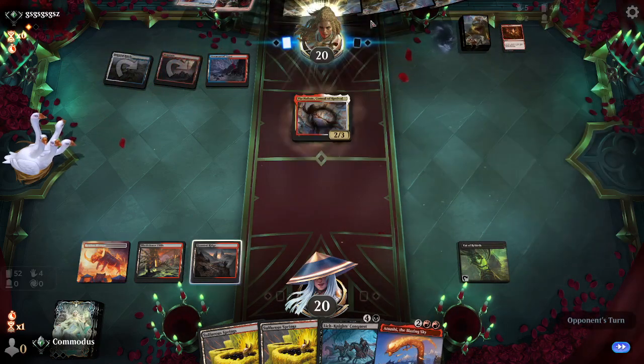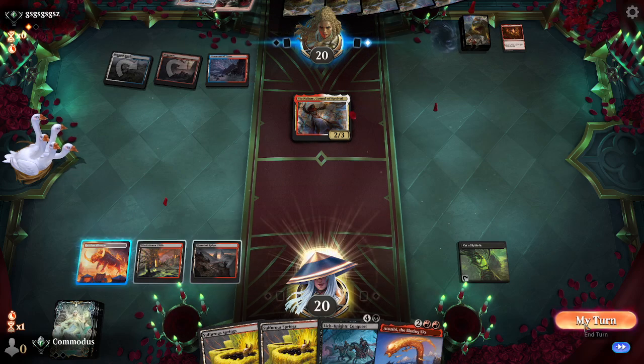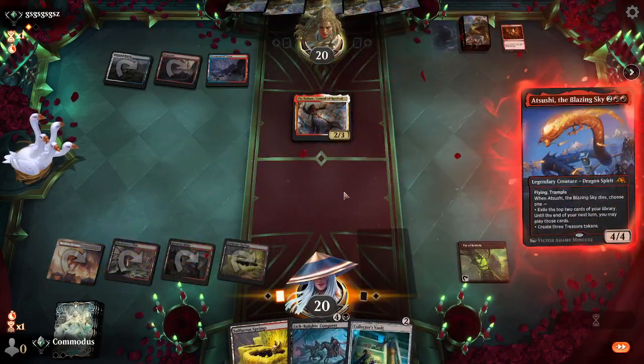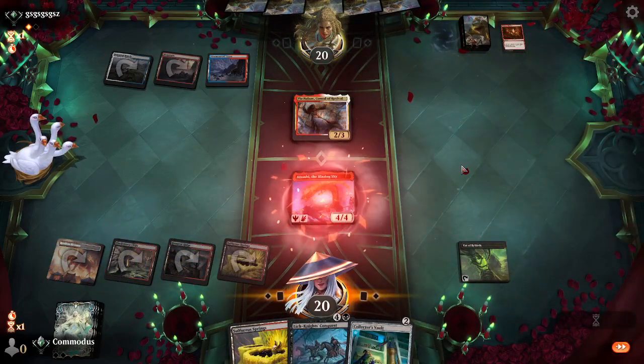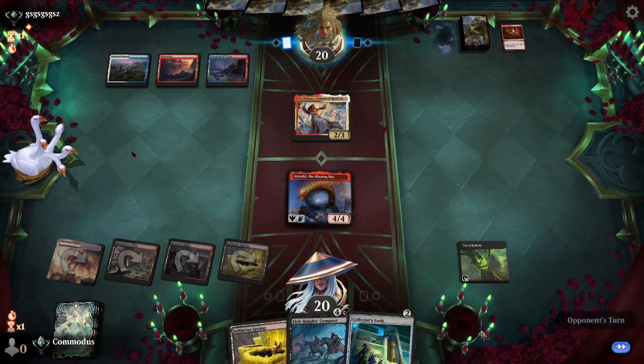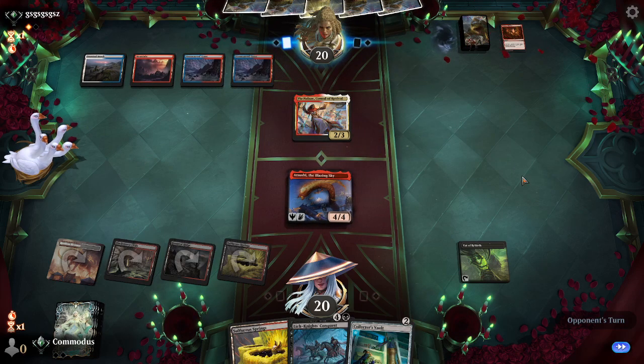Without any direct removal spells - that was tough. Maybe we should have some Destroy Evils in the sideboard. We have Pia. They're going to play a land - they have nothing to struggle with, which is nice. They're not going to do anything, they're going to get no value. If worst comes to worst, we do have the Atsuchi loop with the Vat of Rebirth, so we're holding out there.